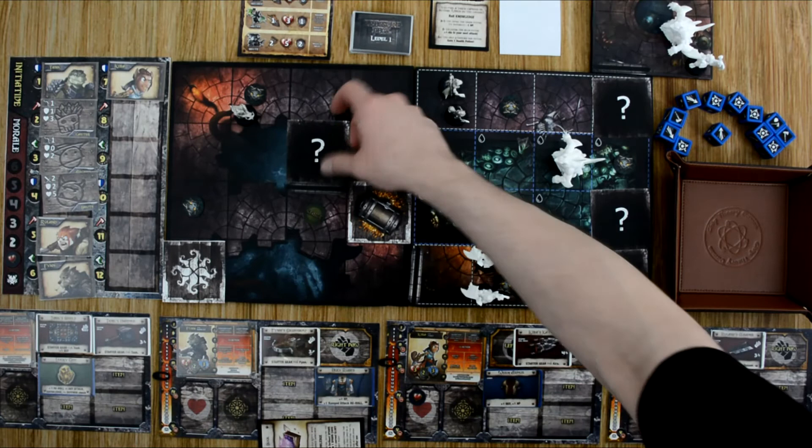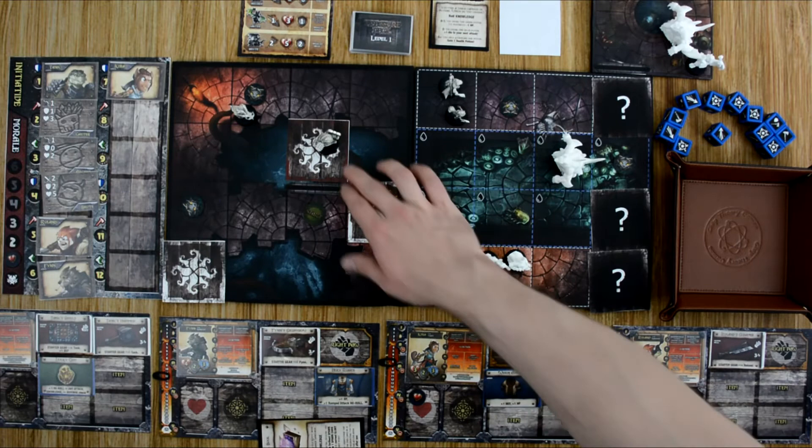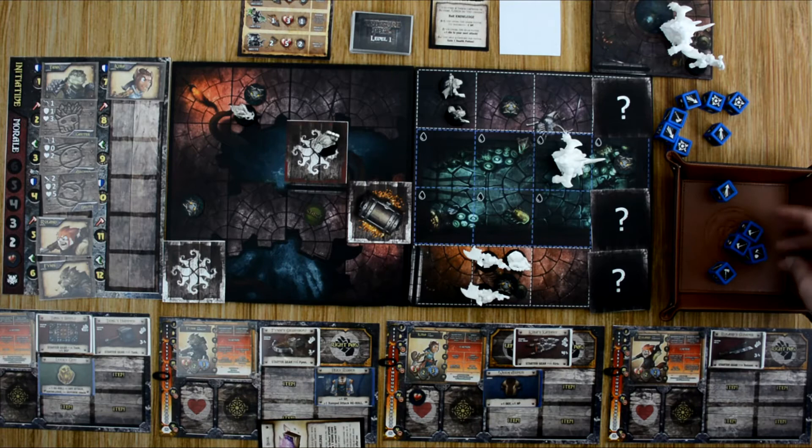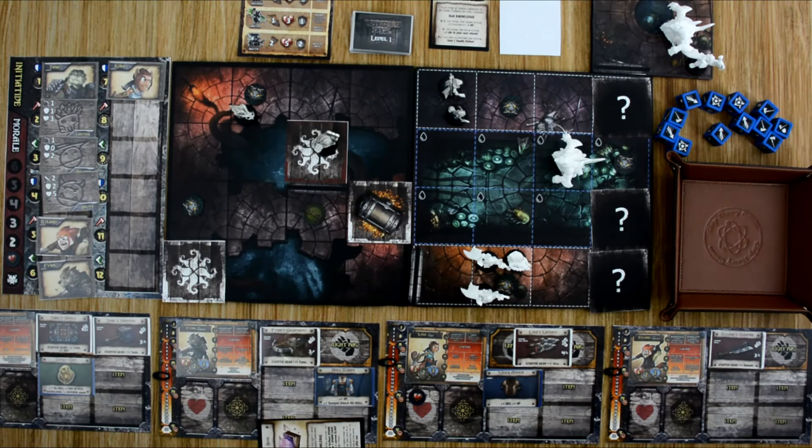Going back to the top of the order — Tank moves in and we find our first red border event! These are the events where we need to find the keys. We've found one set. It triggers a special event: the hero who moves in makes a fortitude check, rolling dice equal to his health. For each success he regains one health. Tank rolls four — so he is fully healed.